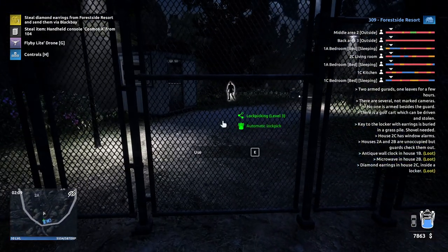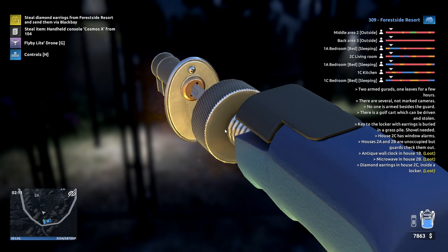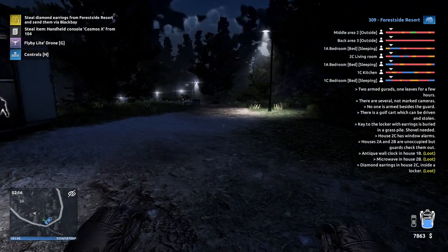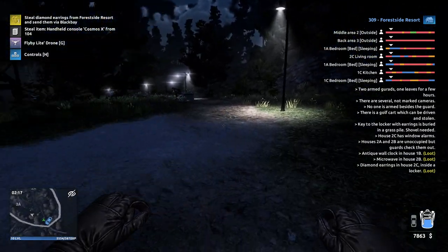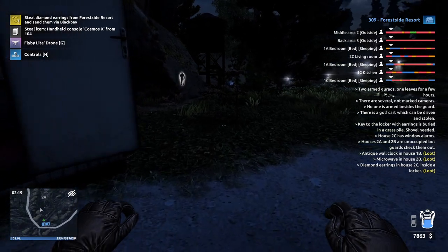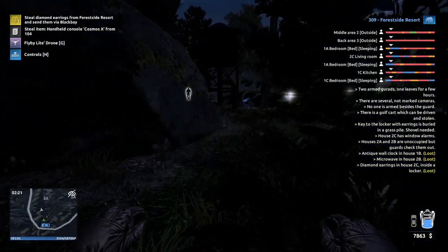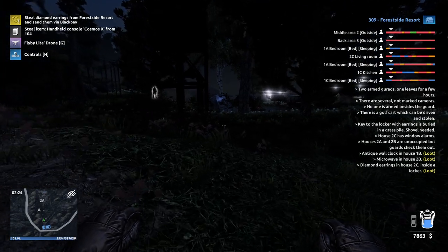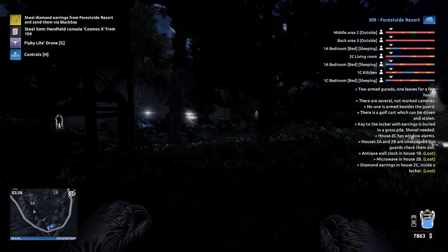You open this door. You start crouching — stay away from the road here because there are hidden cameras, so just stay to the left. You can see the guard going; he normally goes away at this time. And you can see the golf cart over there.